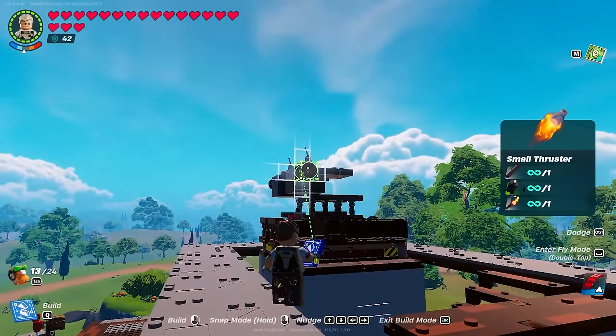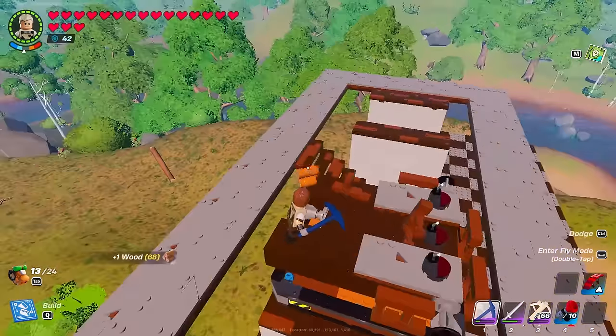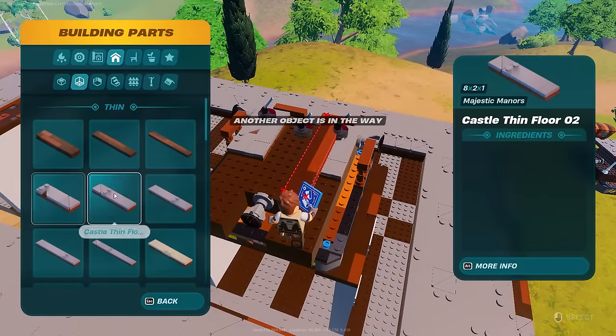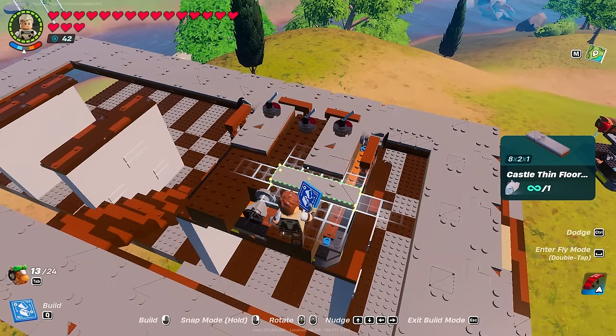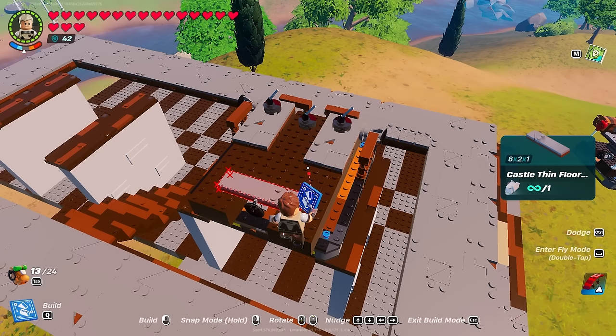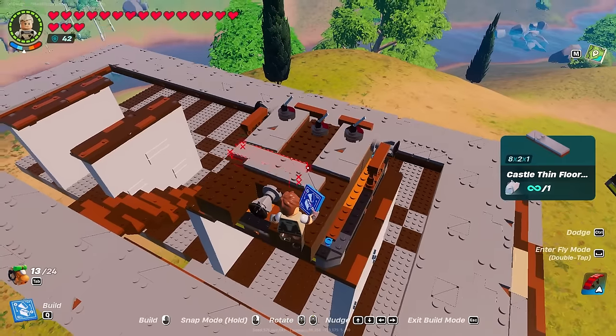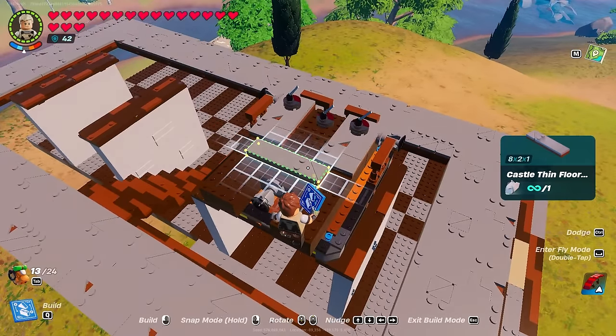If you mess this up, it will cost a lot of materials. Drop them in place, and then we're adding a castle thin floor one sliver above the back thruster, and then two notches to the left and right in the middle. Adding two of these actually.